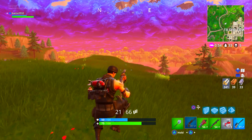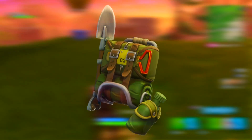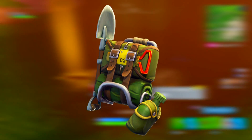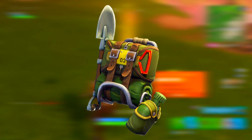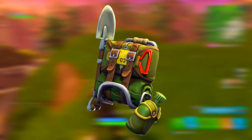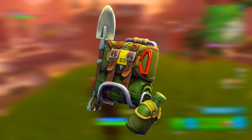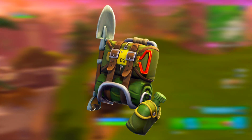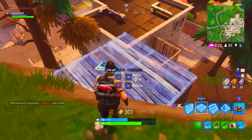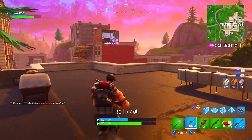The next one we have is the Raptor Backpack. I don't know the exact name but it's pretty cool — it honestly reminds me of war and army stuff. It's got like your little drink bottle, a spade that reminds me of World War 2 and the trenches, and it's got camo sort of colors on it. This is a back bling that I really like. I'm sure there will be some cool characters it goes on — I do like the Raptor one myself.